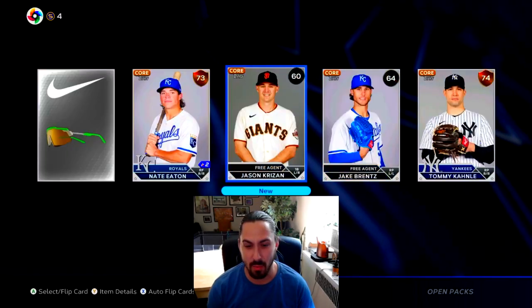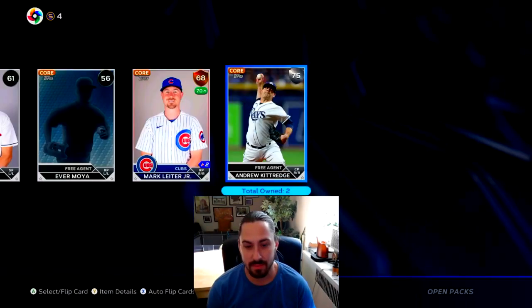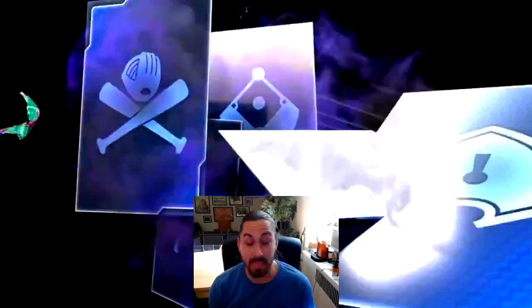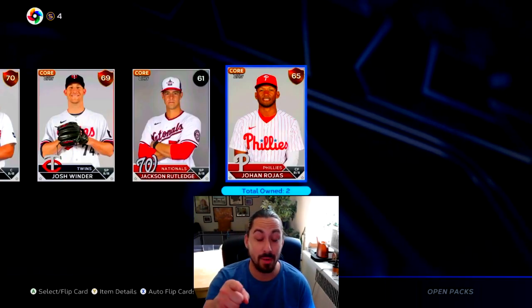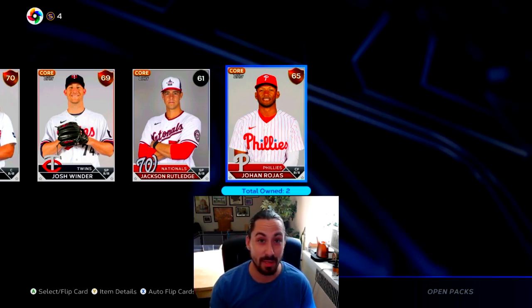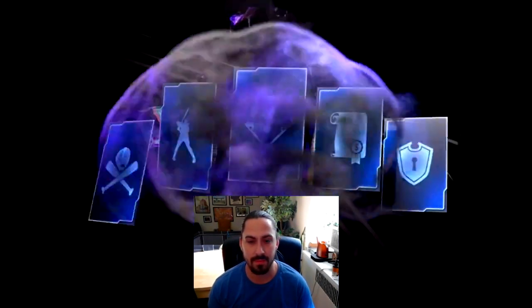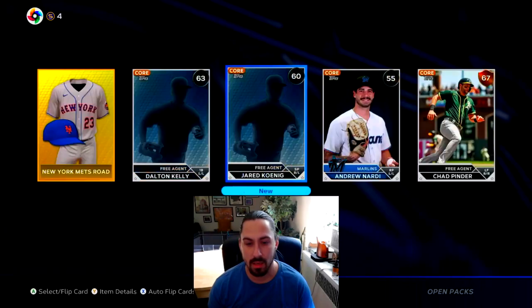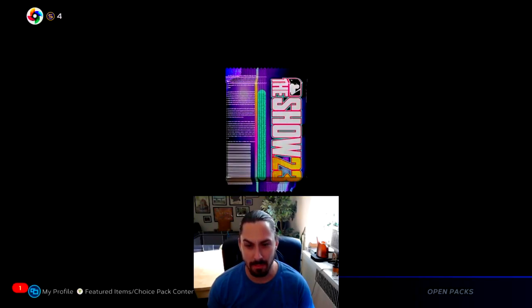Things are slowing down a little bit. We didn't have Jason Krizon - okay. Andrew Kittredge. I was thinking about starting to collect some of the jerseys just because, again, since I have the live series collections done - all no money spent. If you want to see how to do that, I'm going to link the video at the end. We're getting some uniforms, 500 stubs - not bad. Easy quick sells.